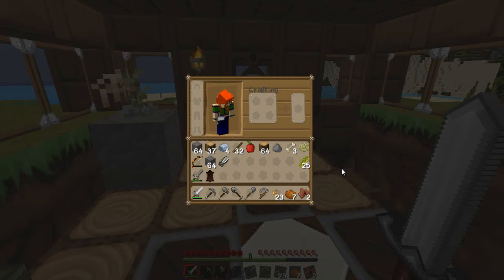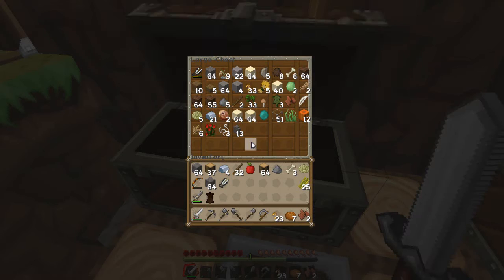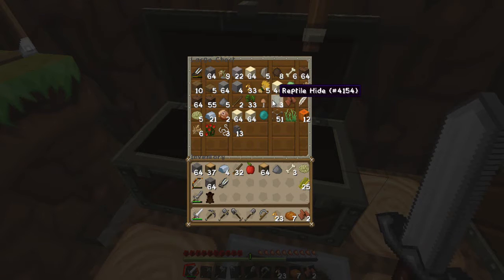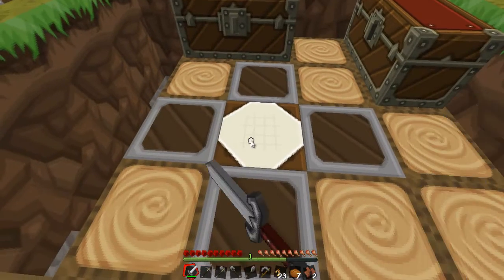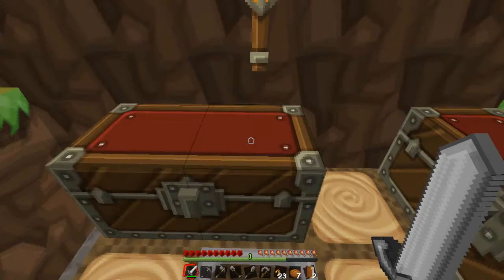Success! Went out and killed the cow, got two leather. The one thing I didn't think about was the new texture pack — I wasn't used to the look. The leather was right there the whole time, so I can make the book. Also looking into what's going on with this surprise — I'm still missing an ingredient. I'll make two books; I'll need one for the future anyway.